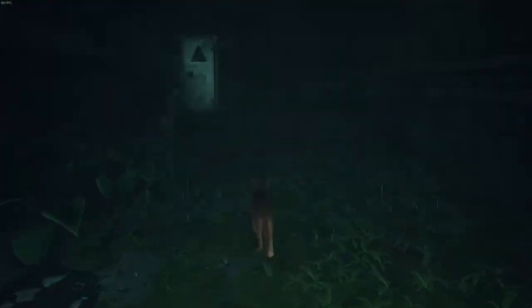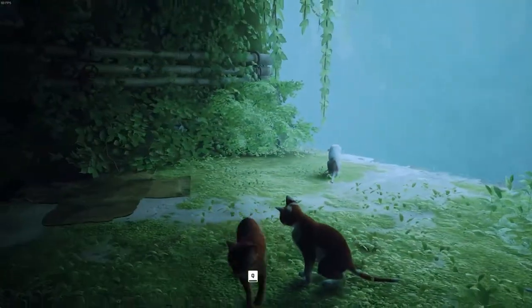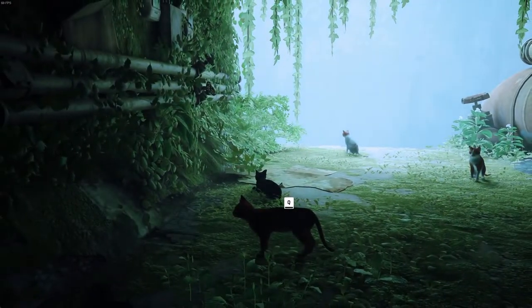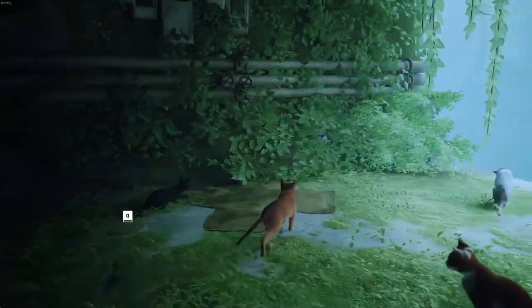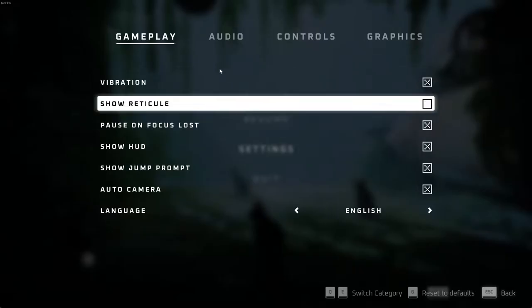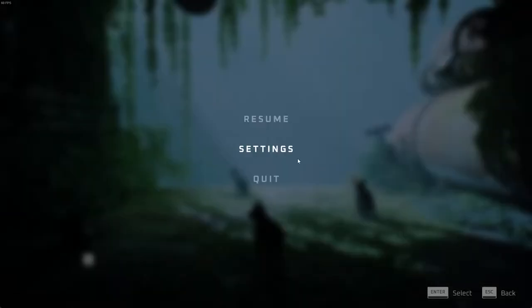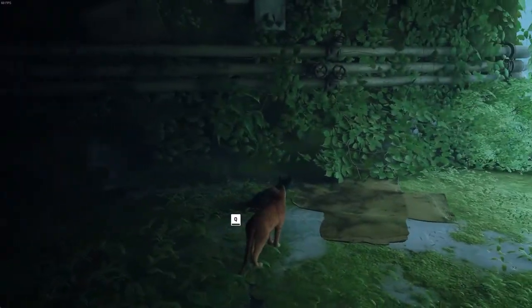So we can run around and view the animations — I like it. What happens if we press spacebar? Nothing happens, cool. Okay, so it does follow the mouse — where you look, the cat will go. Pretty cool. One thing I want to change — controls, look sensitivity — I'll just bring it down just a tiny scooch. Yes, apply changes. That feels a little bit better.